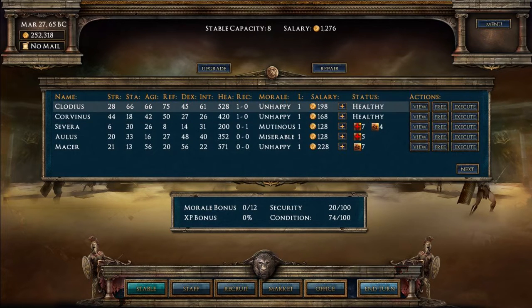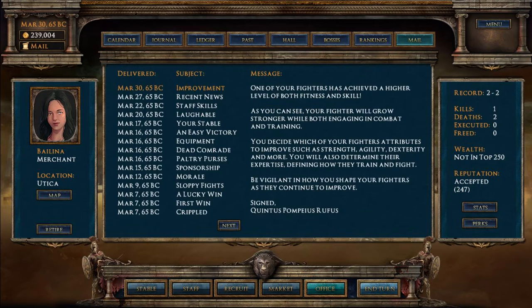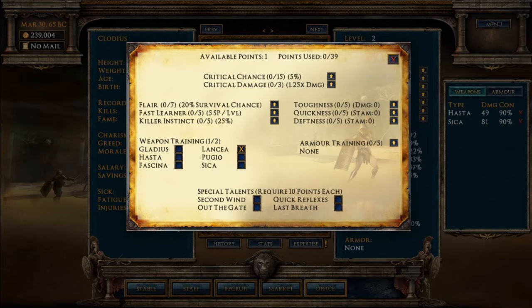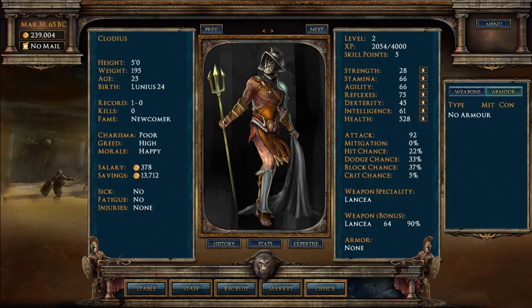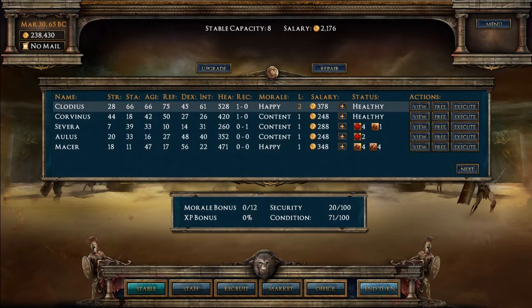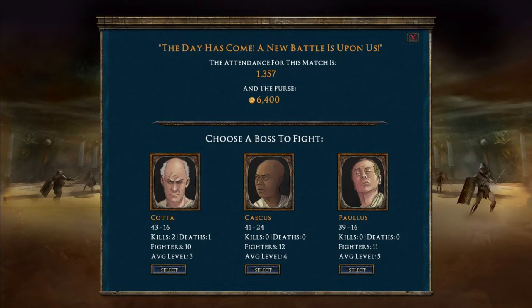We've got some unhappy fighters - let's up their salaries a little bit. They're never happy when they're losing fights but some of them are content, which I'll take. It hasn't been a good start to the game. Only five days to achieve a higher level. Collius has leveled up - we can improve their expertise. We're going to train them in armor and get them some hide armor to start with - gives them a defense bonus, which will be really helpful.